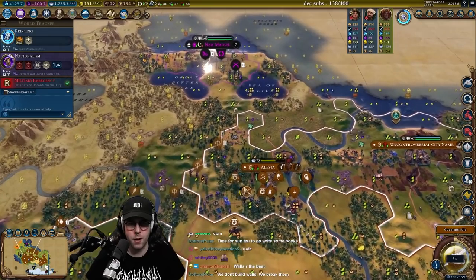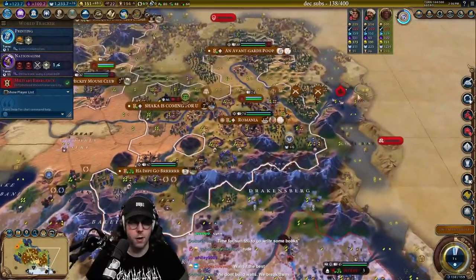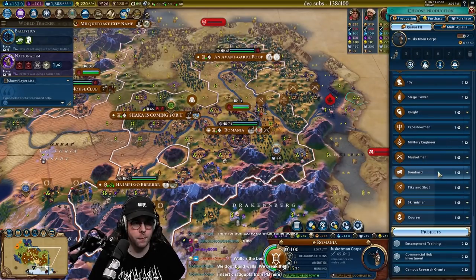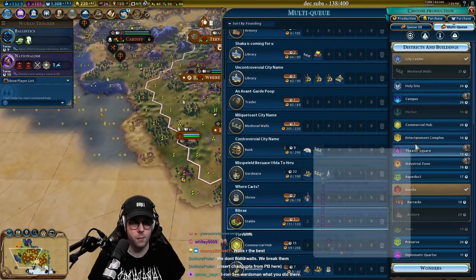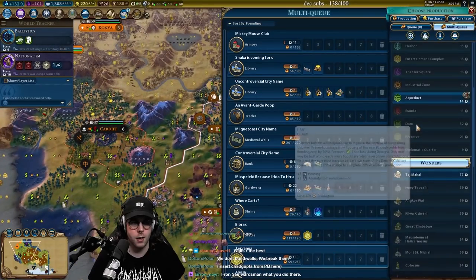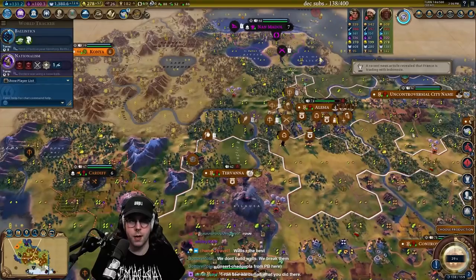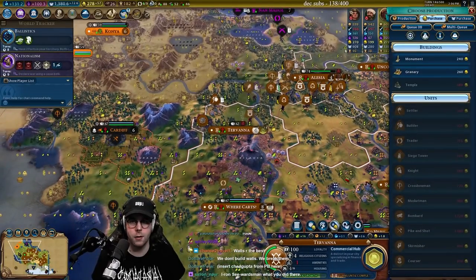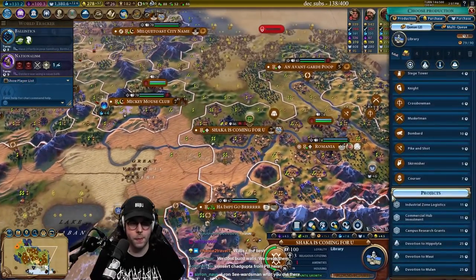We can push into the Ottoman Empire and build a new army here. I'm assuming that's Katarja right there. We'll grab a Bombard Corps, a Crossbowman, a Corsair Corps. This city can grab a Commercial Hub and a Campus. We'll heal up this entire army and trade with Suleiman — which means I could just buy a Settler Trader. Do I have enough gold? Can I get a Trader out anywhere in a turn or two?